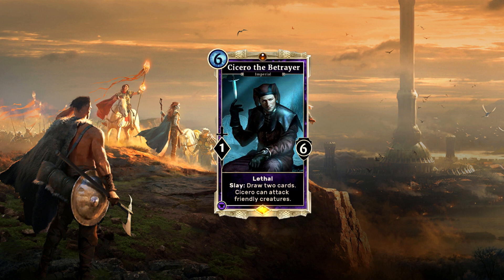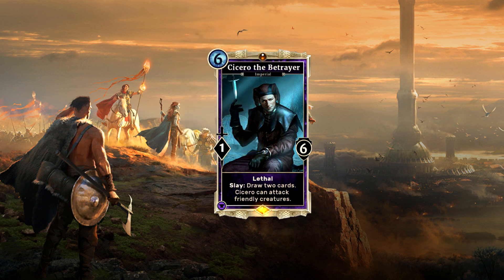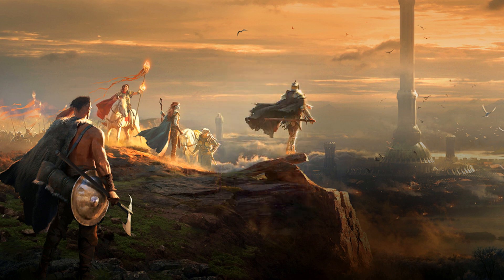Of course normally you want to kill your opponent's creatures, but what about when you are in need of activating a Last Gasp early effect? Killing your own Balmora Spymaster at your own discretion, plus 2 cards to draw on top, is seriously not bad. There are a bunch of options to play with Cicero and I'm more than interested to build some decks with and around him.